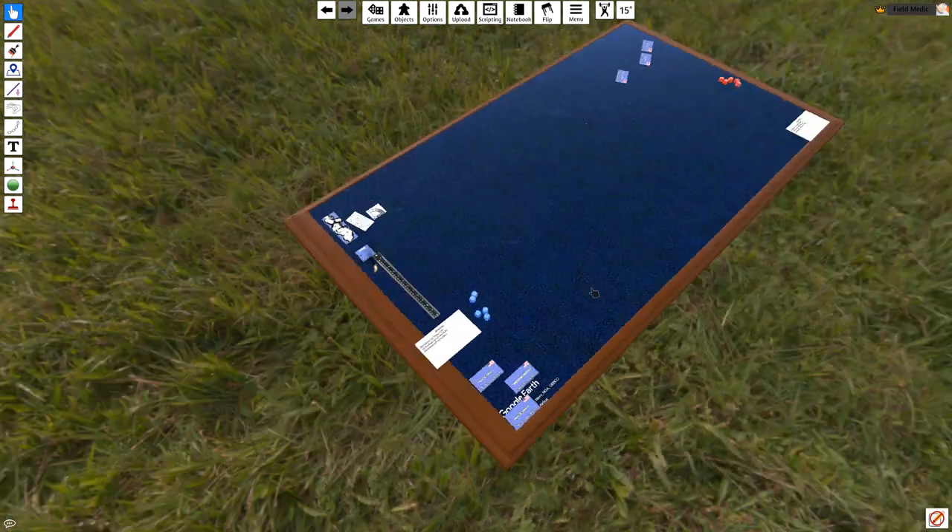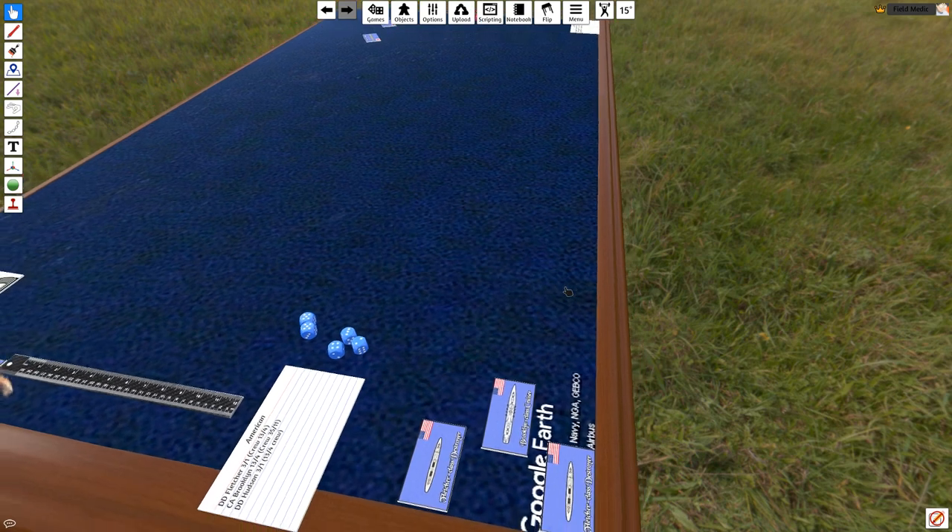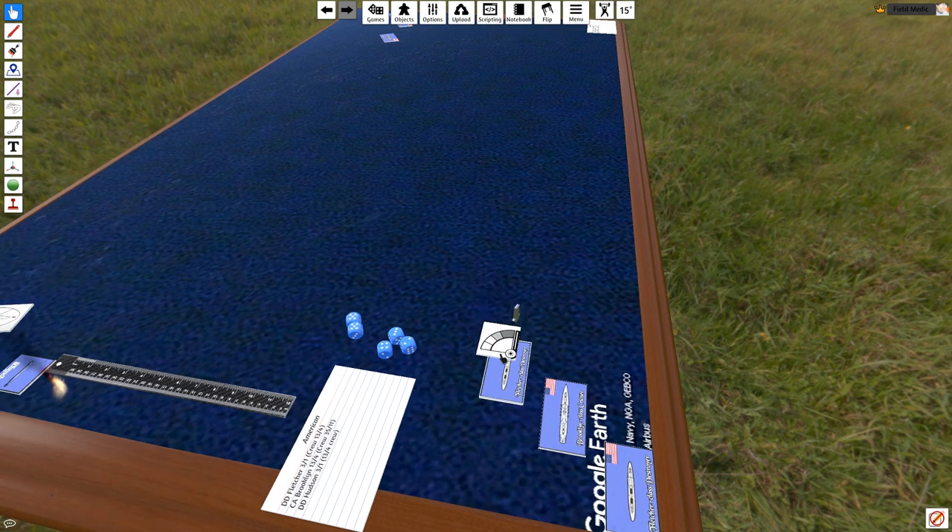The Americans get to nominate one of their ships. I'm going to take the Fletcher — he has a seven-inch move but I'm going to use flank speed on him. That increases my seven move; you take half of that, which is three and a half, round up to four, giving me eleven — but I'm only going to use ten inches of that. I'm going to move forward five inches, give myself a one-point turn, and then proceed the next five inches.